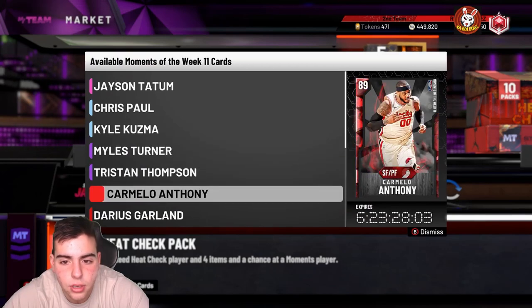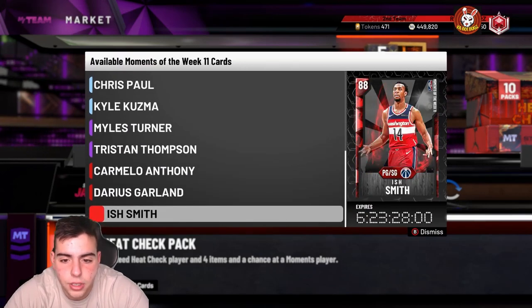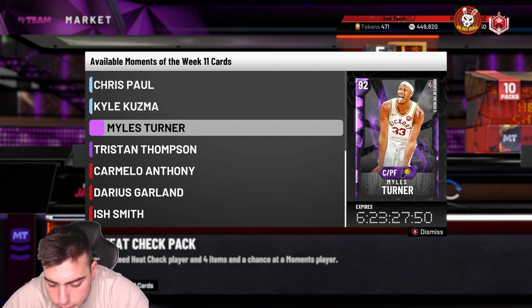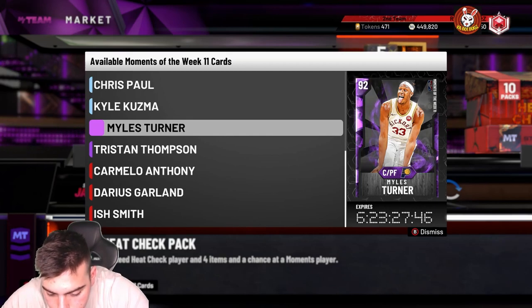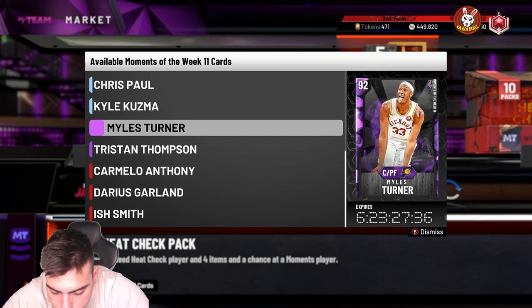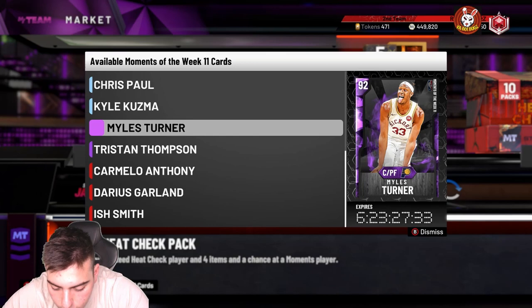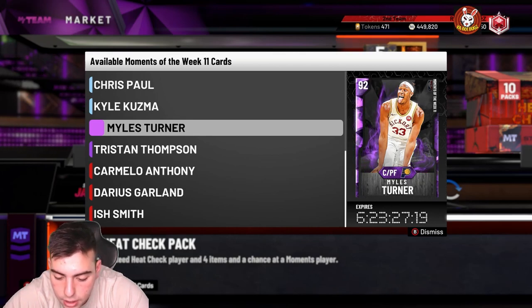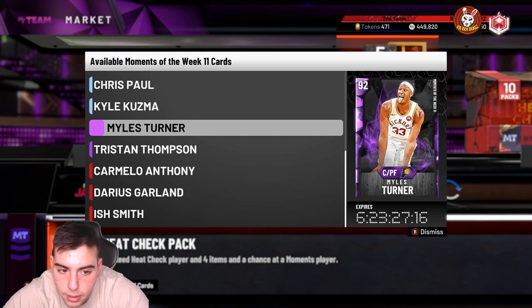We also have Kuzma, Tristan Thompson, and Carmelo Anthony at 89 — plus Garland and Ish Smith. Let's look at Tristan Thompson, who dropped a 35-point, 14-rebound game. His stats: 72 three-point, 84 mid-range, 95 standing dunk, 75 post hook, 86 speed, 72 speed with ball, 84 vertical, 97 offensive rebounding, 90 defensive rebounding. Badges: Hall of Fame Worm, Box and Rebound Chaser, Gold Brick Wall, Rim Protector, Pogo Stick, and Hall of Fame Lob City Finisher.